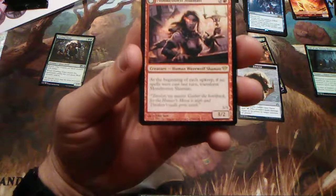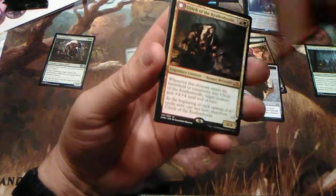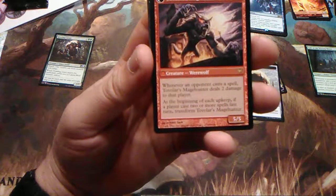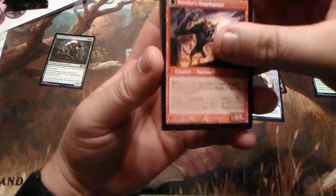Mondronen Shaman — at the beginning of each upkeep, if no spells were cast last turn, transform her. She goes from a 3/2 into a 5/5, which says: whenever an opponent casts a spell, it deals two damage to that player. And at the beginning of each upkeep, if a player casts two or more spells, transform her back.